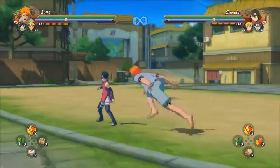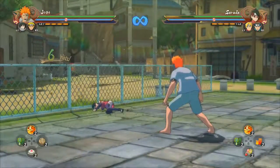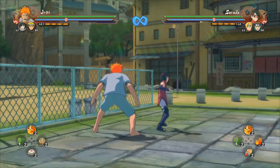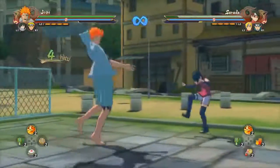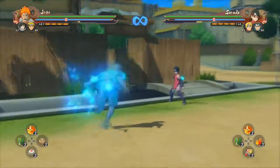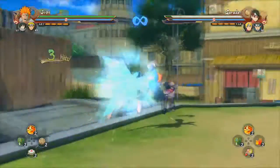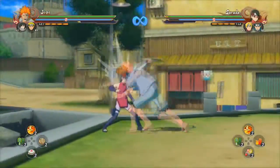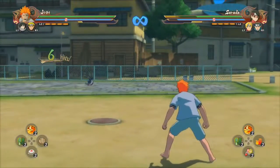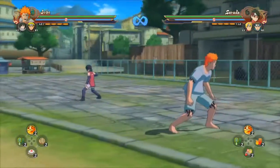First we're gonna start off with the neutral combo. This is the fastest combo in his arsenal — it only takes around three seconds to do the whole combo. This is extremely fast for Jugo and it does good damage, more than a regular combo. It's really good damage really quick, so if you want to get some really good damage off quickly with a chance of a strike back, use the neutral combo.